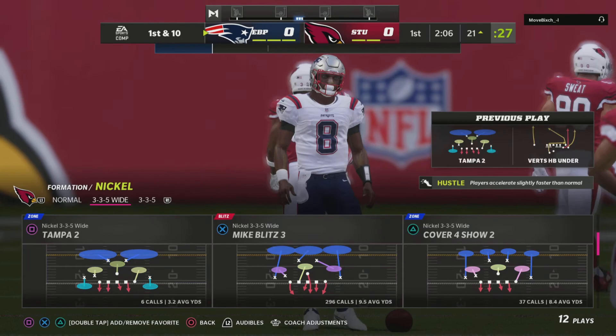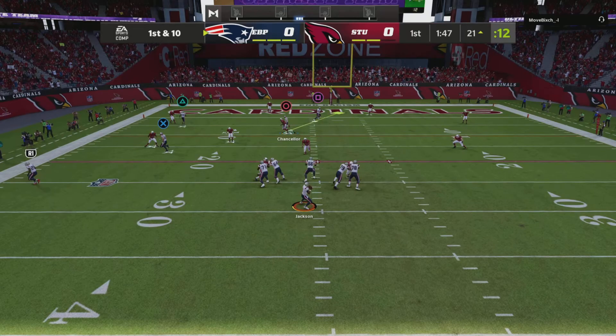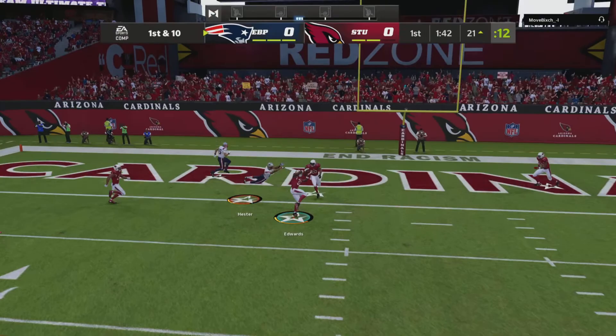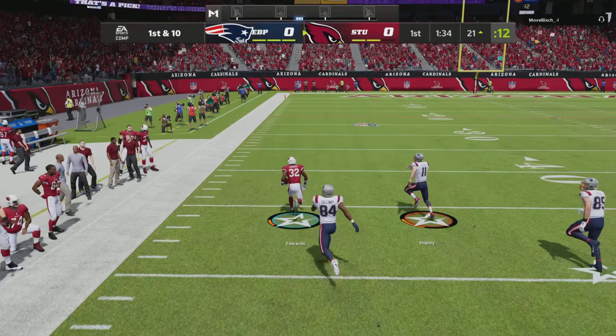Something that kills me in this game is broken plays — guys using Lamar and Kyler can buy time and move around, and broken plays can just kill you in zone. But Edwards followed him the whole way, got the ball, and got me a good return. That has to do with his play recognition, and a lot of safeties don't do that. Something about this card, man.